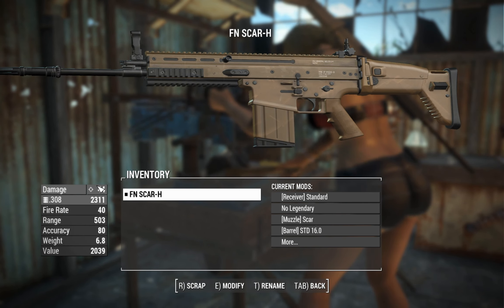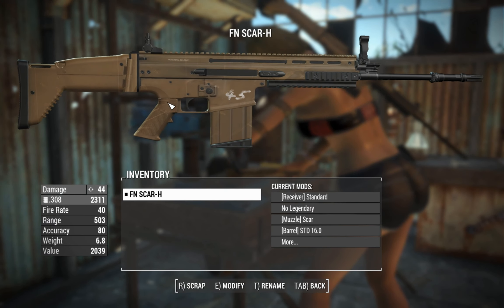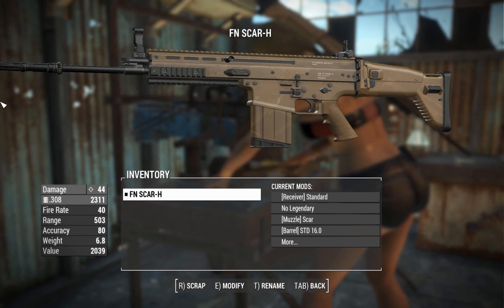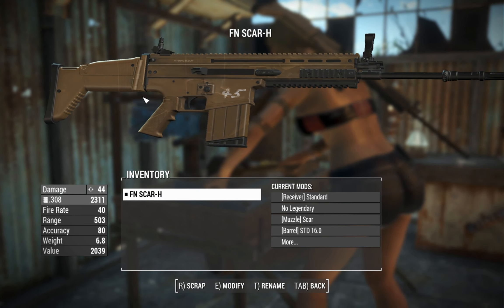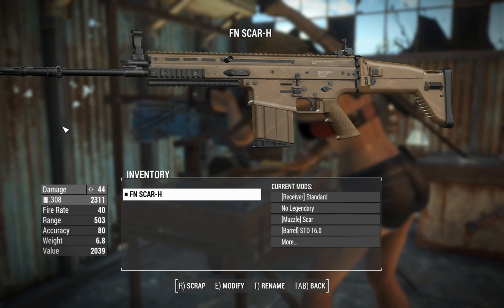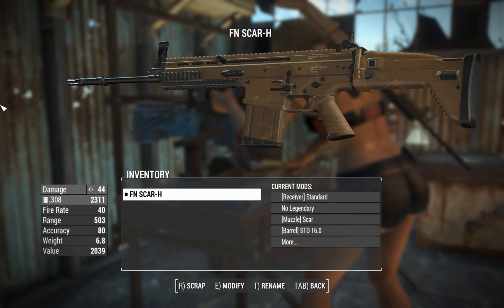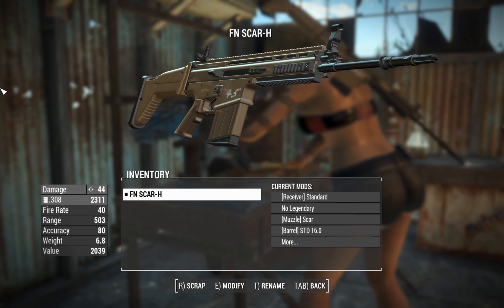Secondly, we've got the True Damage mod on. You might notice this thing is only doing 44 damage — in normal circumstances I'd definitely be complaining about that, or you'd think I'd change the damage slider way down, but I actually haven't; that's just on standard right now. The True Damage mod will allow this thing to output a more realistic level of damage, cutting out the extra magic damage you get from investing in perks. Suffice it to say, you'll get better damage for higher-calibre ballistics, and this is a higher-calibre rifle.